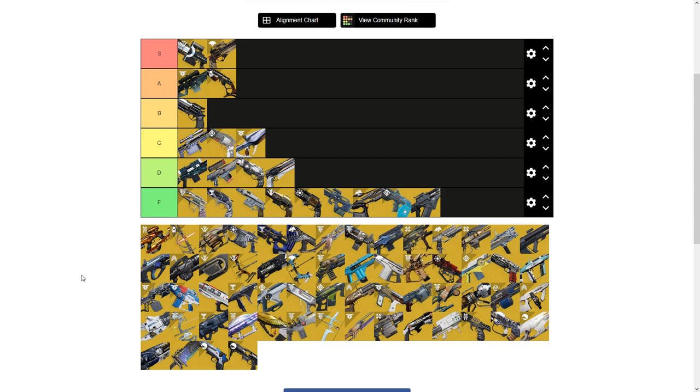Now let's go into fusion rifles. I'm covering linear fusion rifles, trace rifles, and standard charge fusion rifles all in this section. First up is Vex Mythoclast — very, very underwhelming. When it first came out in D1 it was very good, but after the nerf it was kind of below middle of the pack. In D2 it's similar — it's sucky. It just doesn't do enough damage to red bars. Sure, it's cool that it can transform into a linear fusion rifle, but that linear fusion rifle damage also sucks.